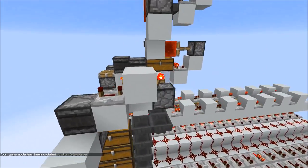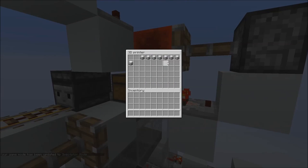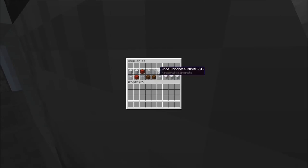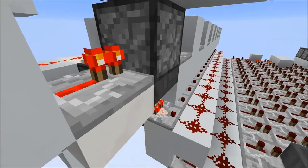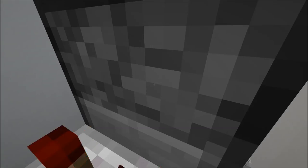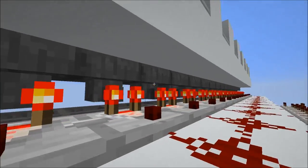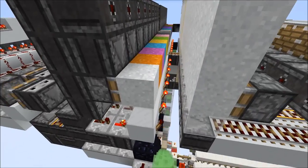Now let's take a look at the start. First of all we have this chest here which contains some shulker boxes which contain items — this is basically the program. Let's click on a shulker box. The glass blocks represent air blocks and concrete blocks represent the corresponding blocks of the 3D structure. Every 12 game ticks one of those items would be sent out by this dropper right here and it is sent over those 17 item filters.